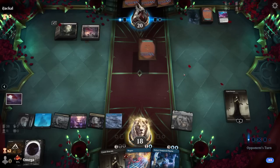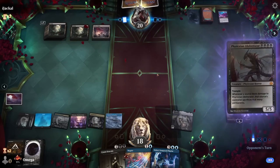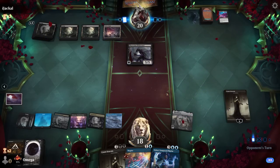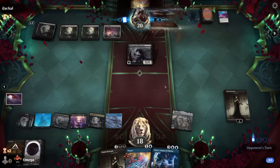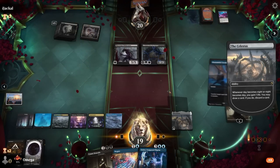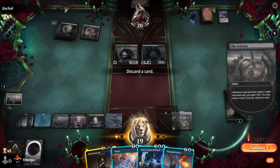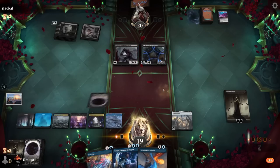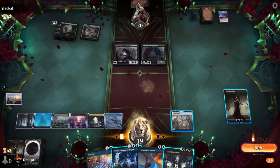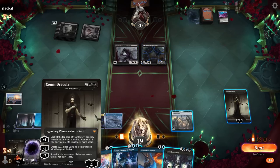Now we can change the Cut Down into a good card for the matchup. Sorin was probably a better candidate but I'm greedy and I always want full value — we'll cycle it later when we stop drawing Cut Downs. I think they might have Invoke and Corrupt, and we counter only one of them. They're still playing for some reason, so there must be something. All right, I mean now I want a sweeper.